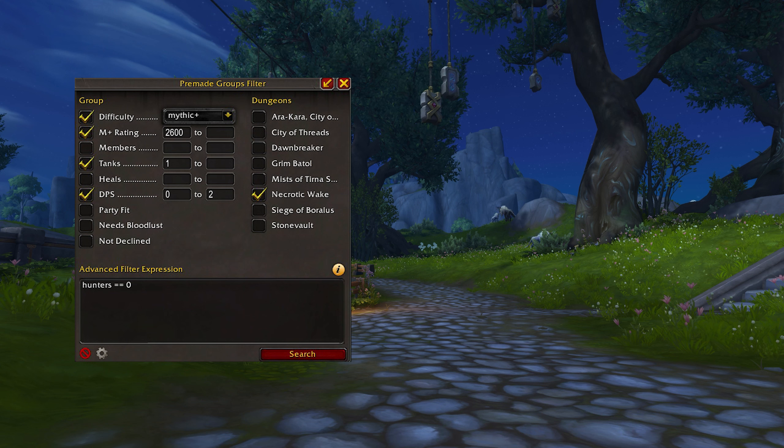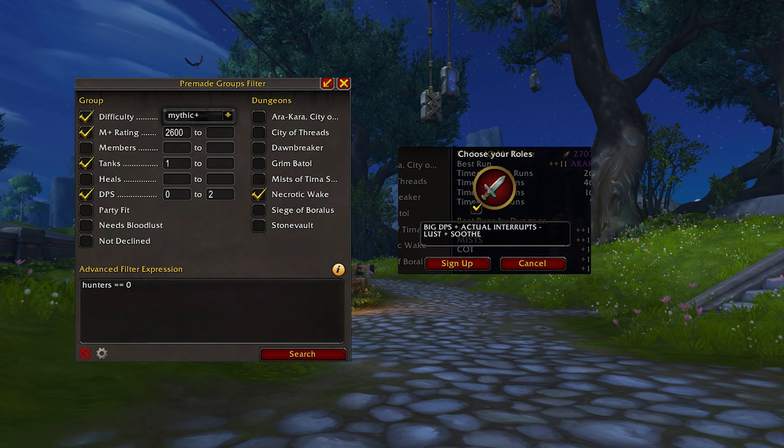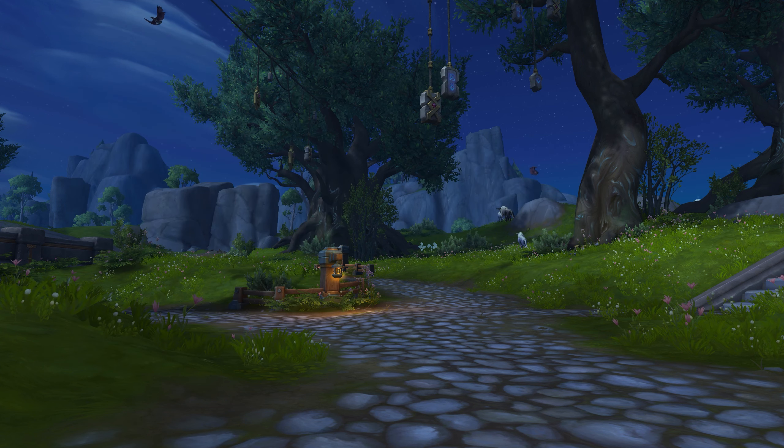I normally write something like "big DPS plus actual interrupts, Lust plus Soothe." You need to be realistic though — would you invite yourself to the key you're applying for with your gear and your Mythic Plus rating? If your answer is no, then you probably need to lower your expectations and try a lower level key.